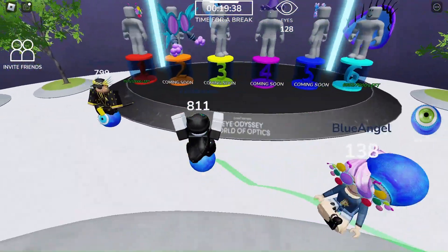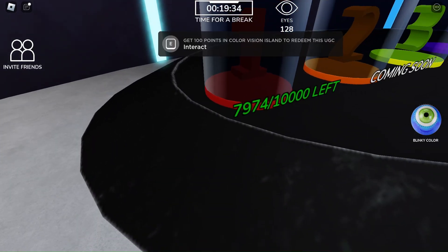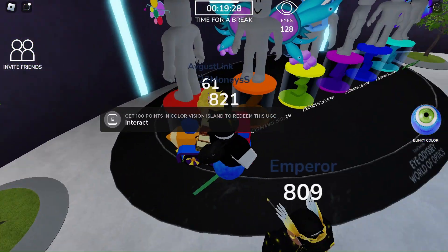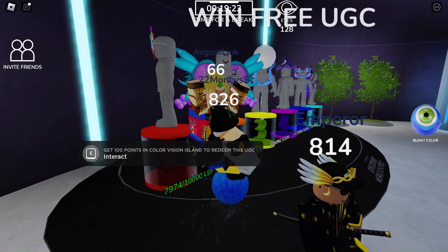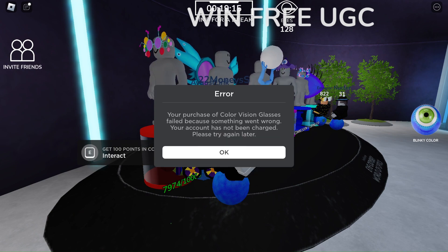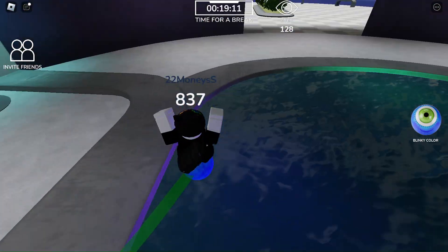Here are the glasses — currently there are 7,974 in stock, so go ahead and claim them while they're available. Click interact and it will load 'Would you like to buy Color Vision Glasses?' It's going to give me an error because I've already gotten it, but for you it should work when it's still available.